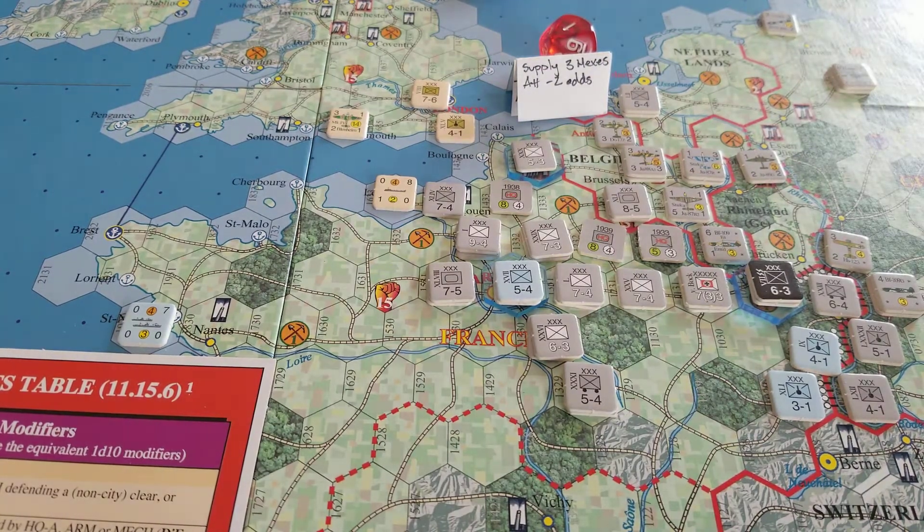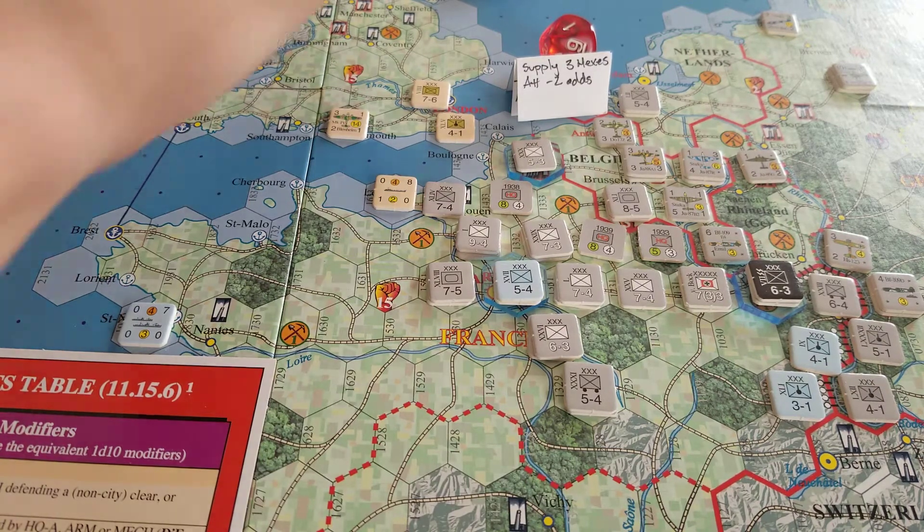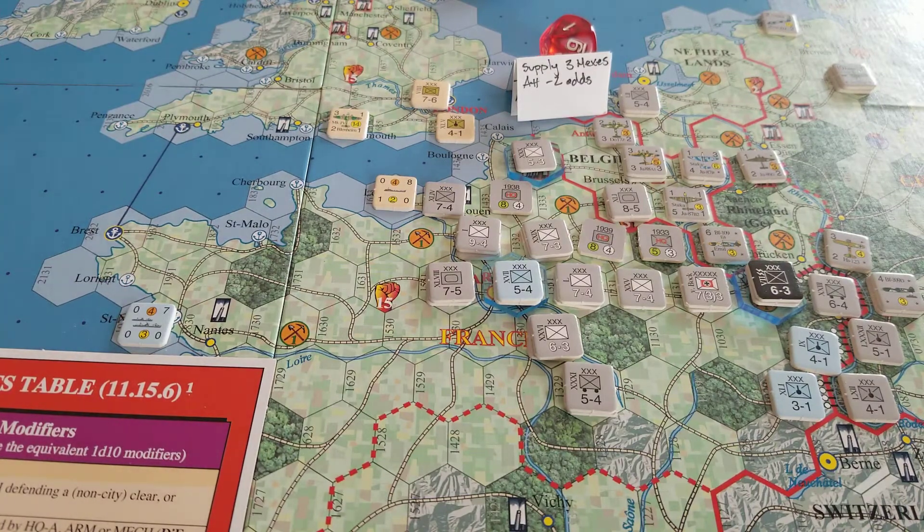We don't have to roll for the end of impulse because it's a minus 1. It's a negative 1 - that doesn't happen, we advance 3 spaces. The allies are going to go but they're not going to do anything. If I roll a 2 or lower it'll end the turn. That's a 3 - that didn't happen. Now we are on axis impulse again.